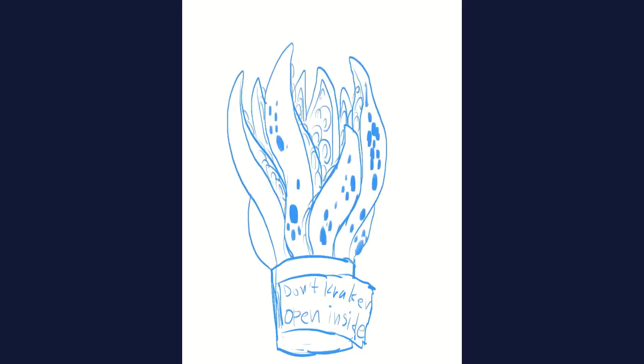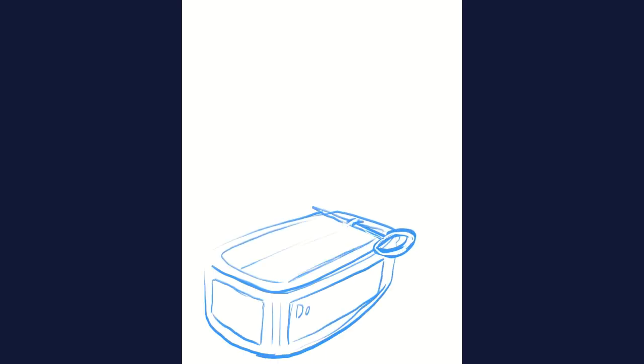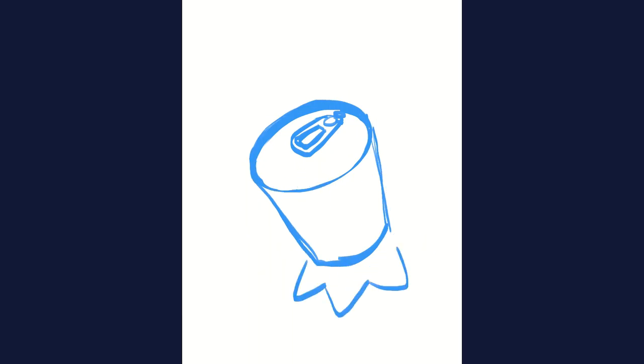The one with the tentacles coming out of the can like a houseplant is my favorite. I really like the shape of it, but I also think I subconsciously lifted that from Finding Dory — I think Hank disguises himself as a plant at one point in the movie. I also explored a sardine can and a more typical commercial can, like there's a supermarket somewhere with an aisle where they keep canned monsters next to beans and dry meats.